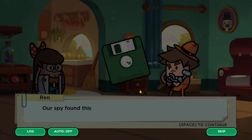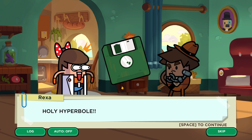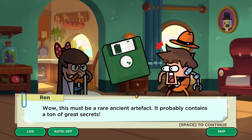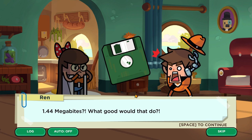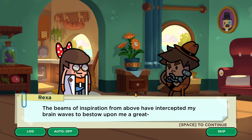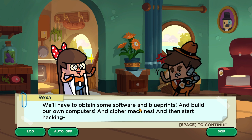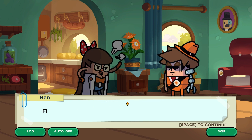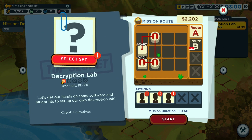Our spy found a 3D printed save icon — but wait, it's actually a floppy disk. According to research it was a widely used data storage device in the 20th century, before flash drives, with a storage size of 1.44 megabytes. This is considered a rare ancient artifact that might contain secrets. To decrypt it, Rex proposes building a decryption lab complete with computers and cipher machines — though Ren says to calm down, it's just one codex. We need to find blueprints and software.